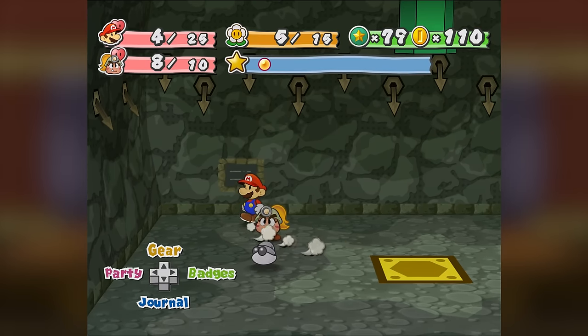Several years ago — maybe seven or eight — I did the pre-Hooktail Pit of 100 Trials challenge, which is a lot easier than the Prologue Pit because you have access to Koops, the Mega Rush P badge, and a few other things. If you're looking to do this challenge just for fun without going for prestige, that's actually the version I'd recommend — it's still super difficult, but it doesn't require any glitches to access the pit and it takes a little less time and is a little more fun.